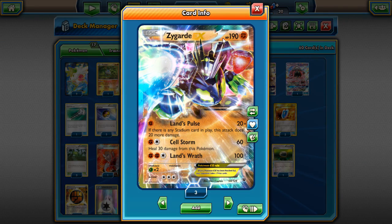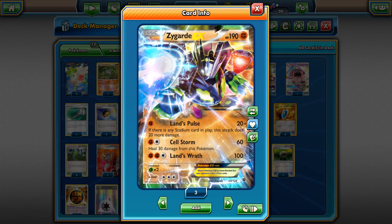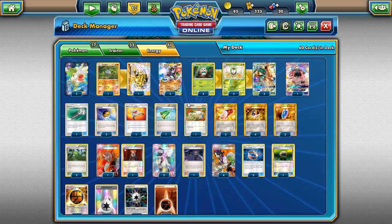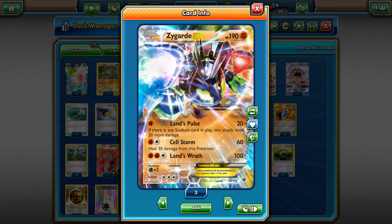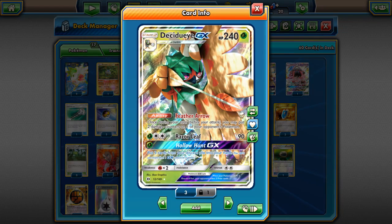The healing is good — Zygarde does have a lot of HP at 190, making it pretty difficult to knock out in one hit. It's literally the same amount of HP as a Lapras-GX, just take that in. Zygarde's best partners have always been stuff like Regirock, Carbink, Garbodor with Garbotoxin, and Lycanroc, but I'm going to use it with Decidueye here.